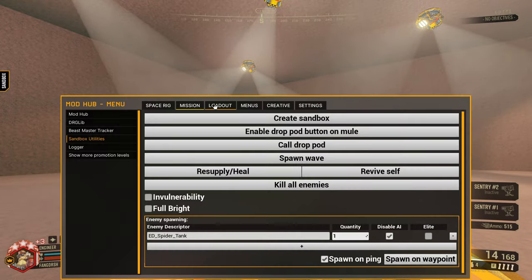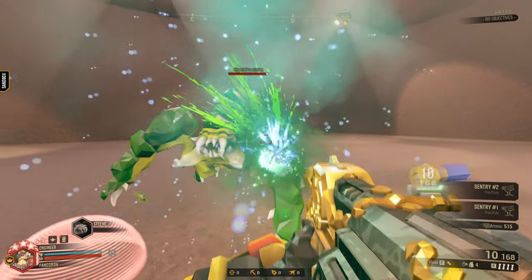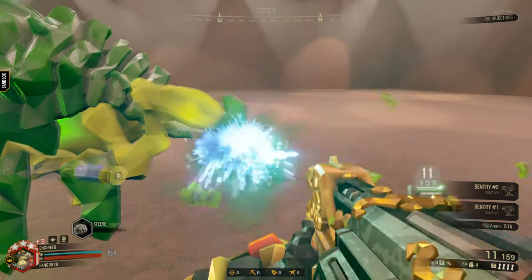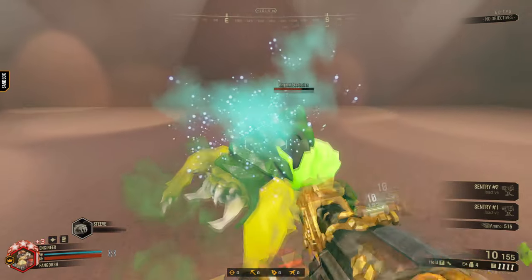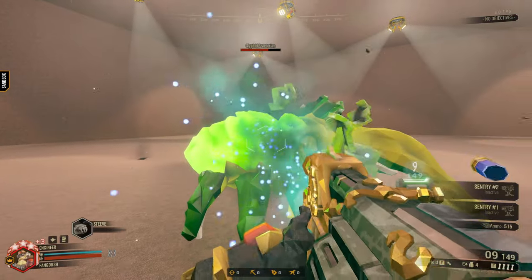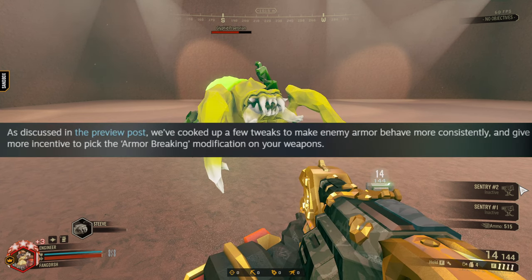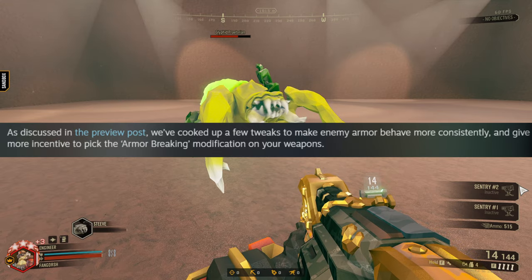So this does not have the armor breaking on it. It does seem like it's a little bit harder to strip these guys of their armor. So that's three hits now — I remember it was around two hits for all the pieces to be broken off. They said they fixed a long-standing bug where heavy armor, as found on the Praetorians, did not scale in accordance with hazard level. They've cooked up a few tweaks to make enemy armor behave more consistently and give more incentive to pick armor breaking modifications on your weapon.